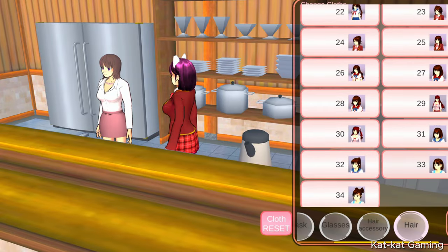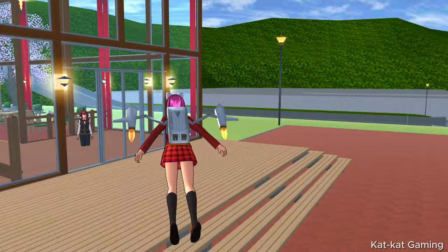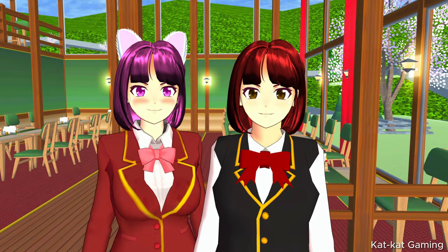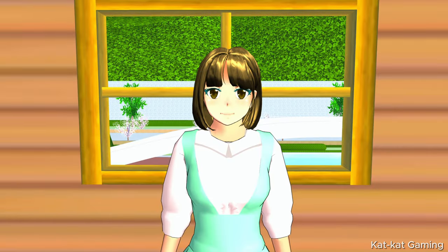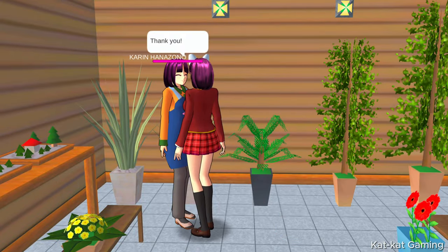We can only change Honoka, the cafe cashier. Then I went to Wagyu restaurant and changed Arisa's hair — hey, look, they look alike! You can make a dream drama out of this! Next, Chiho from the cake shop. Oh, she's pretty! And let's not forget Karine from the flower shop!